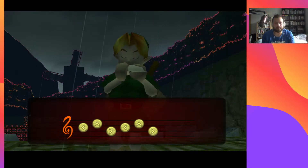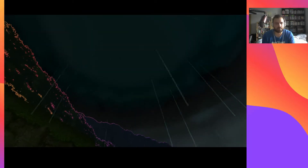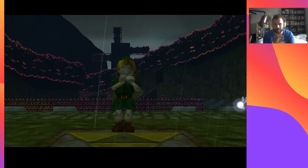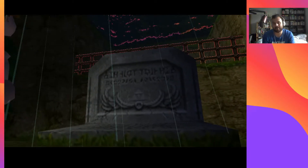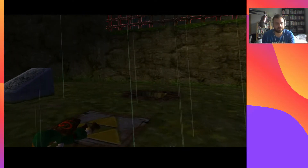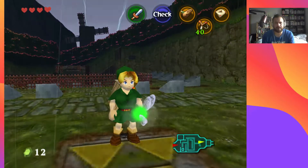You'll notice the HUD is different as well — we don't have the second screen anymore because we're not playing the 3DS version. But that texture pack looks great. For people who haven't seen the 64 version, the text is all sharp, the button mappings on the HUD look great, and various textures have been improved. As a 25-year-old Nintendo 64 game it does not look great by modern standards, but with the texture pack it looks much better than it would by default.